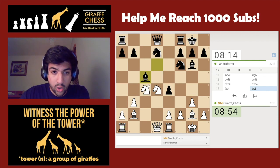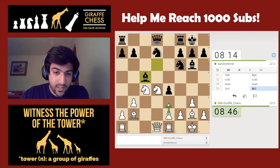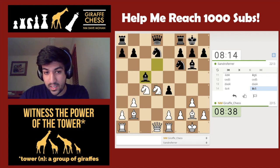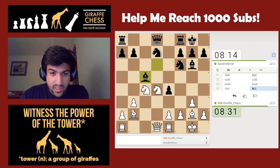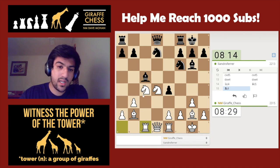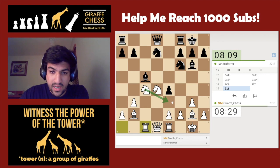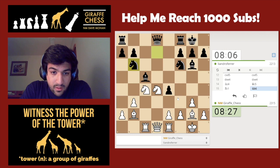Now I'm wondering — do I go rook c1, putting pressure on this file? Or possibly knight to b5, knight d6? Or maybe e3 just solidifying? e3 looks like the least tempting option because, although it does help defend this knight, we're creating a hole on d3 that black can maybe one day exploit. So I'll go rook c1 and save the e3 square for my knight — I might want to go knight e3, knight f5 in some positions.